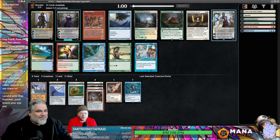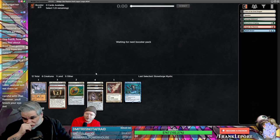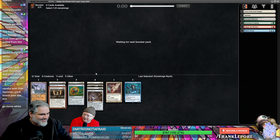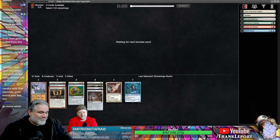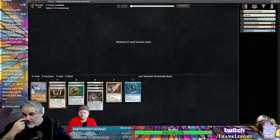Also the Stoneforge — you ever cast a Teferi? That card's bananas. You ever cast a Stoneforge with a Batterskull? We don't have a Batterskull though — not yet. Maybe we can get a Caudra Complete. That's just like an adult Batterskull — it's all grown up.